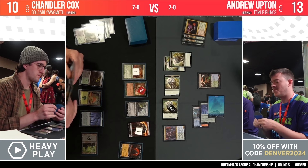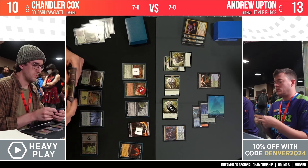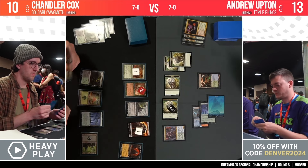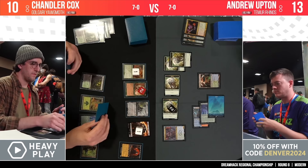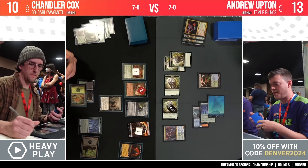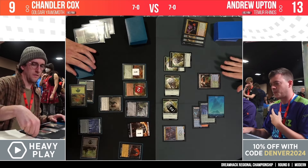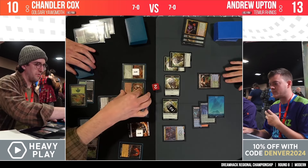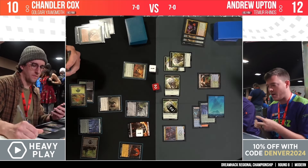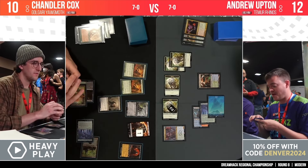The Orcish Bowmasters comes down — one damage on the 2/2 rhino and it amasses an orc army. Does he play the Blood Artist to buff that life total? A lot of creatures are going to die next turn. Blood Artist coming down here — he doesn't really have too many other options in hand, and as noted, these couple of life points are super vital at this stage. Andrew Upton is on 13, so if Chandler strings together enough death triggers and Blood Artist triggers, Andrew has to worry about his life total too. Chandler now stable on 10.